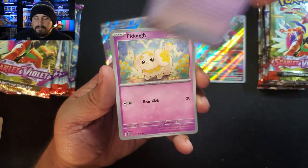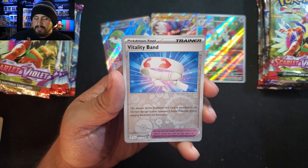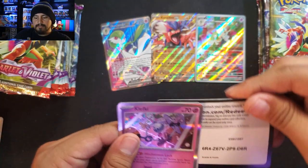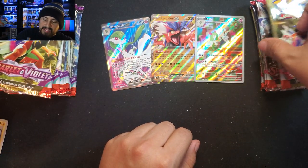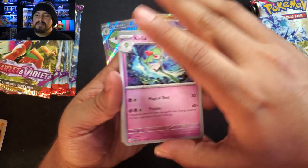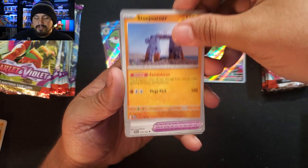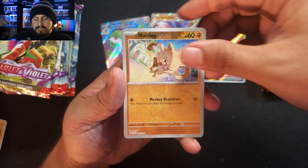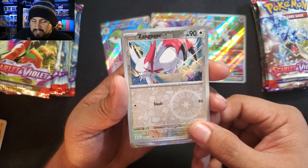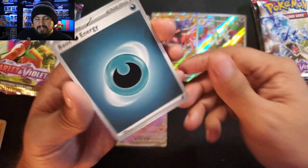Pack 11: Rare Candy, Fido, Dedenne, Pineco, Flamingo, Fortress, Rocky Helmet, Vitality Band, Sand Isle, Klepki with Fighting Energy. Down to our last six packs on the right side, making pretty good time. Pack 12: Curlia, Switch, Fue Coco, Tropius, Florigato, Stonejourner, Experience Share, Mankey, Zangoose — and we got an EX here. Is this going to be Toxicroak again? No — Gardevoir! I'll take that one, especially to get dupes of. Basic energy and code. Gardevoir EX — not bad!